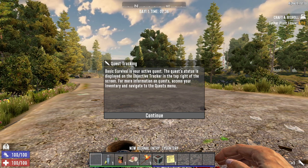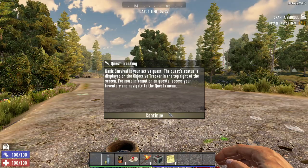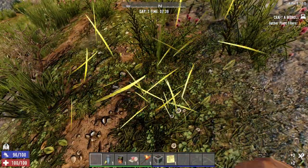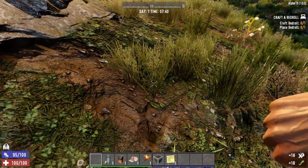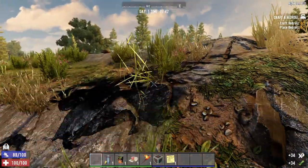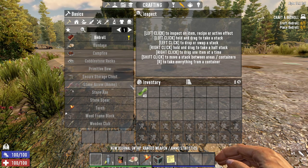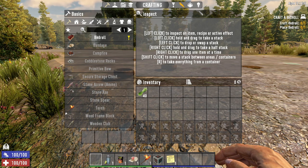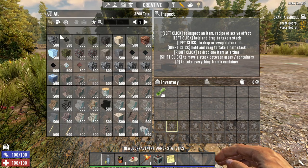We've got a quest now. This is our day and time display, and also our compass which has our quest tracker on it. At the moment there's no specific location so there'll be nothing on the compass. It says craft a bedroll but doesn't tell you how to gather plant fibers. I'll show you - punch the ground with the left mouse button. W, A, S, D are your movement controls. Just gather yourself a little bit of resources. Punching the grass gives you plant fibers.